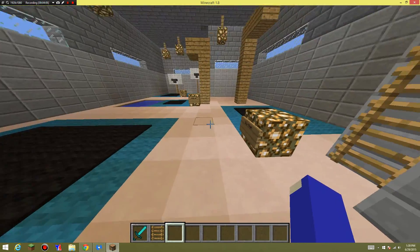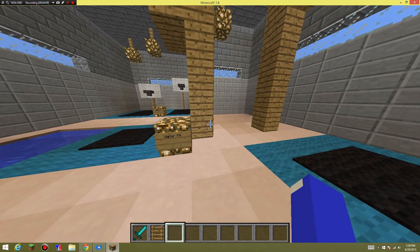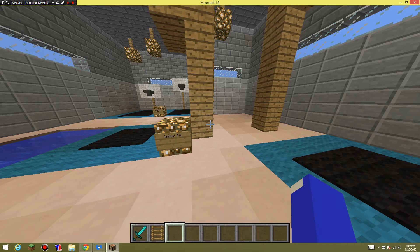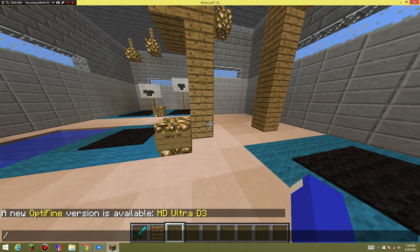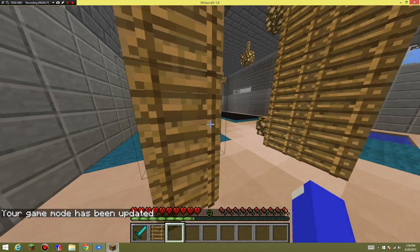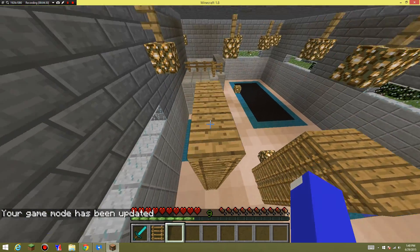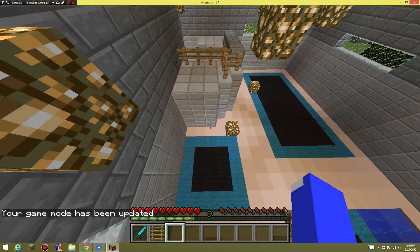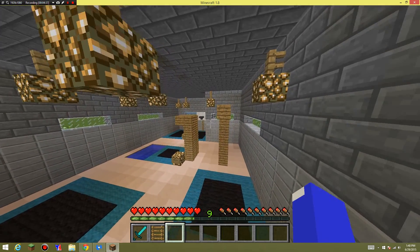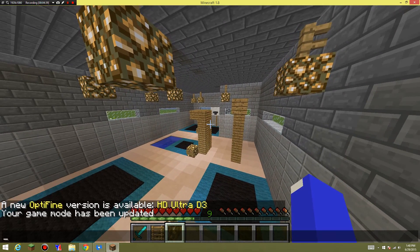Survival safety — I wonder if I do it in survival, will it do my health? Let's try game mode. I'm a level 9. Let's try jumping off — it hurts, it hurts my health. Nope, it doesn't. So it's not safe if you jump off of them. Let's turn it back to creative.